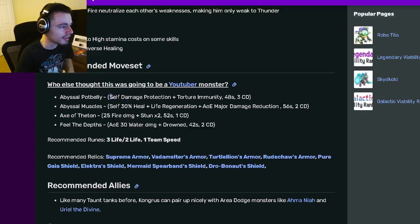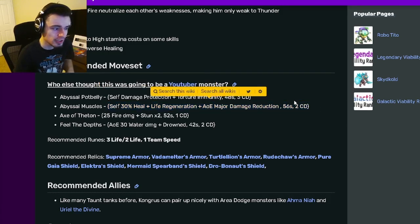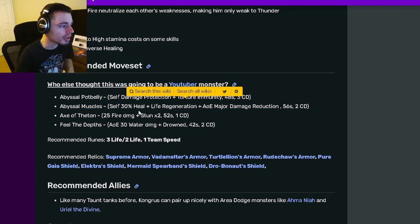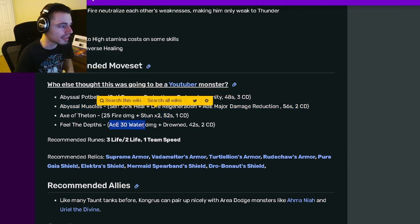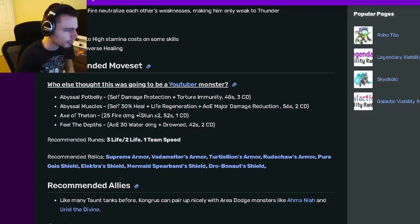His moveset includes a self Damage Protection with Torture Immunity, which is a pretty great move. He also has a 30% heal with Life Regen, which is really good, and an AoE major Damage Reduction — that move is amazing. He also has a double Stun and an AoE Drowned, which is really cool. Overall, he has some great moves and can do quite a bit.